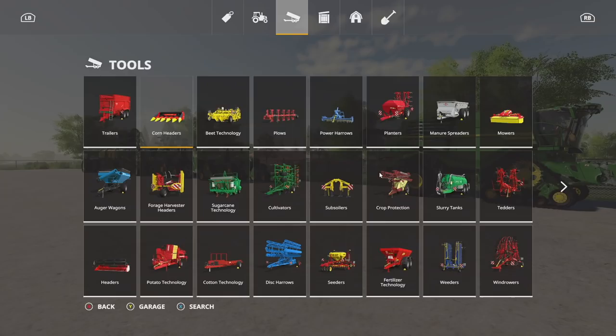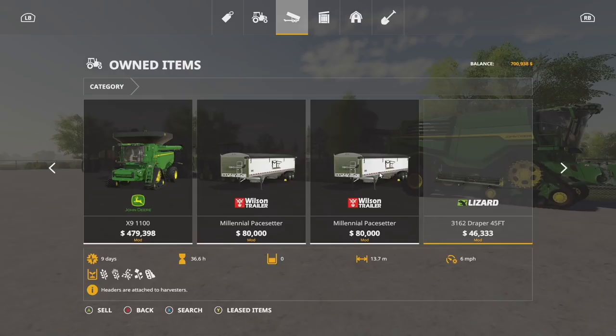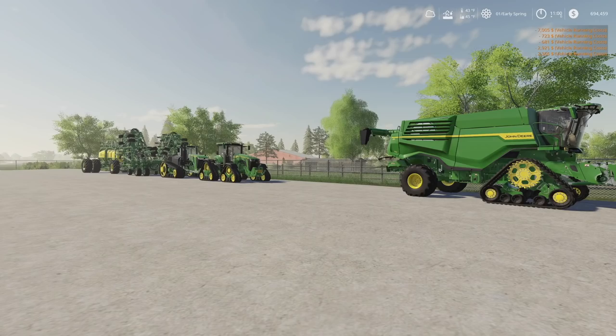Now we've got all that equipment. Here's what you do — go into your own items and go down the list hitting repair on everything. Repair, repair, repair — all of this stuff needs repairing because I bought it used and it's almost a hundred percent in disrepair. There we go. I'll buy a few more pieces and we'll see you guys over at the main farm.